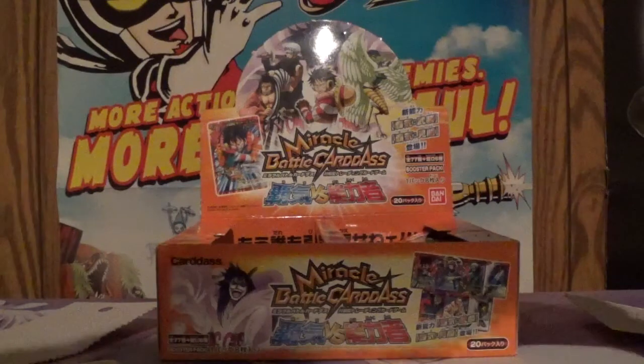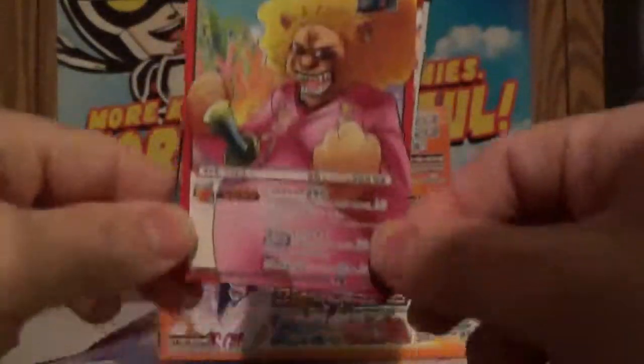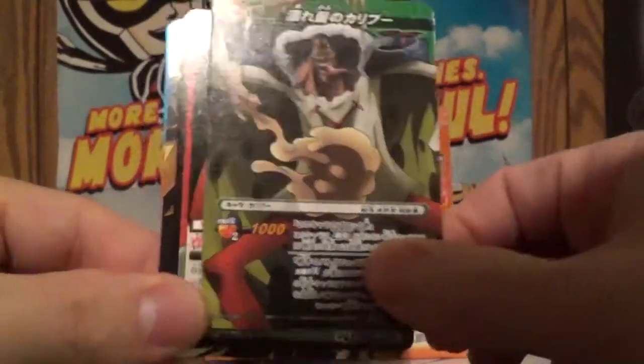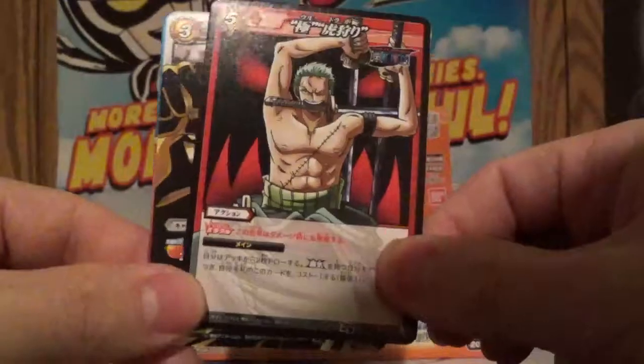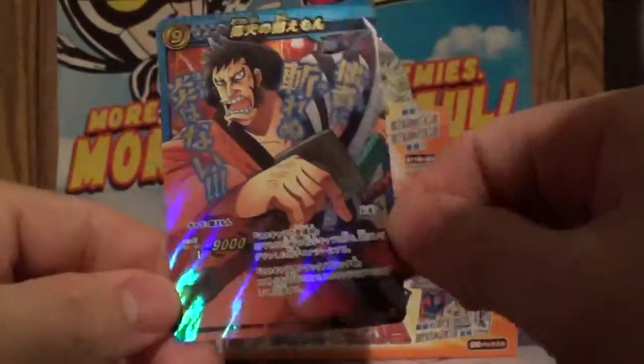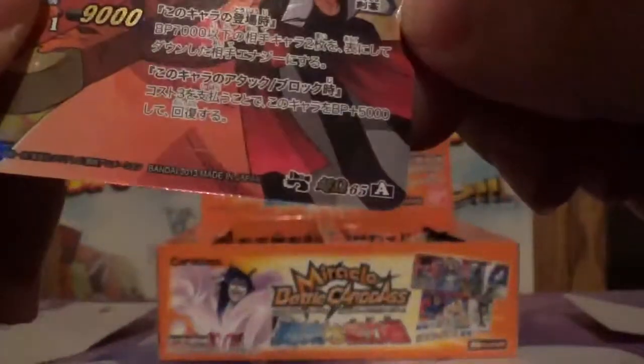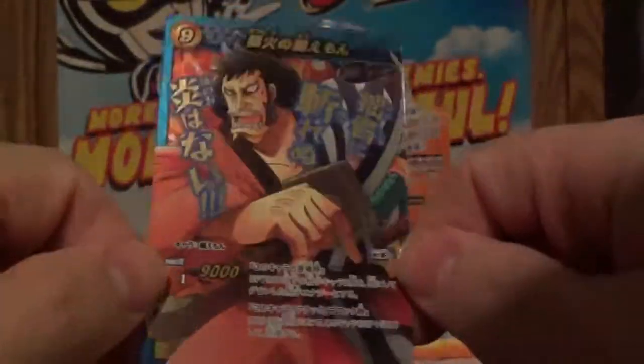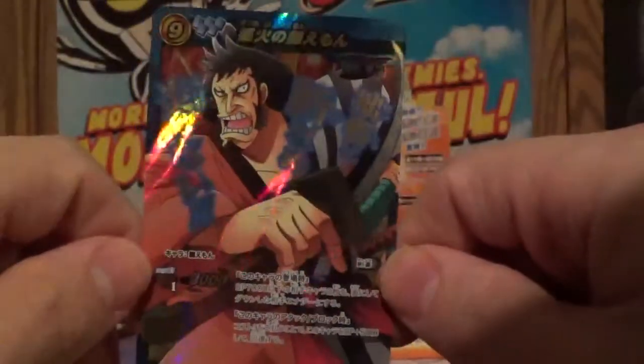I really like opening these Miracle Battle Cards series, they have some really cool cards in them. We got Lion Guy, we got Luffy, we got Mysterious Man, we got the Uniting of the Samurais, that guy, Zoro, Sengoku. And awesome — is that our Omega Rare? That is indeed our Omega Rare. Not the one I wanted, but I will definitely take it. Pretty cool looking Samurai guy there, I cannot remember his name.